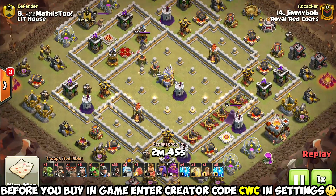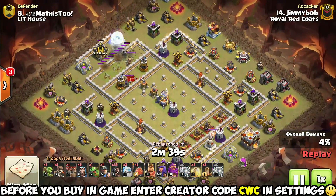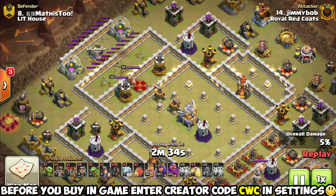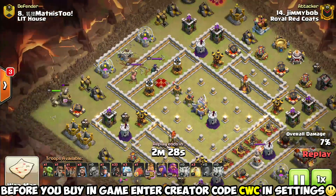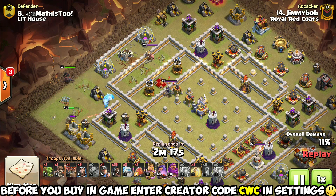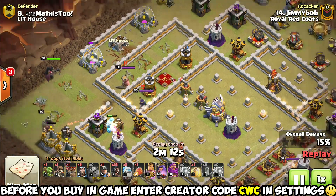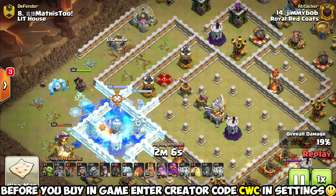Coming in at the number three spot is the brand new — only a few weeks old since the last update when they updated those Lightning Spells — Zap attack strategies. Just like Queen Charges, there are several of these and depending on what heroes you're going to get and what you want to accomplish, that can determine which Zap attack you want to pick. We've got Zap Hogs, Zap Miners, Zap Hybrid, even Zap Dragons and Zap Electro Dragons. There are so many Zap attacks, and just like Queen Charge, we've got one more that stands above the rest appearing later in this video.